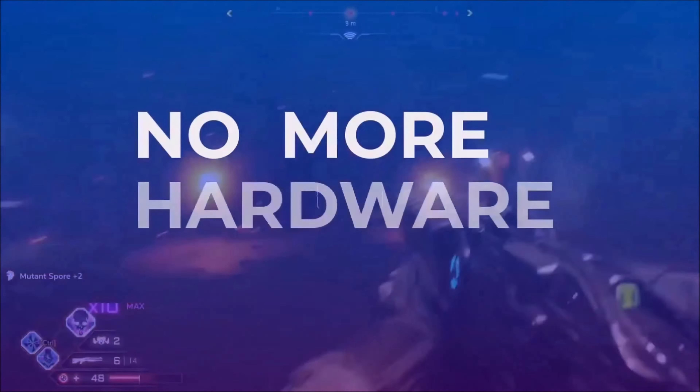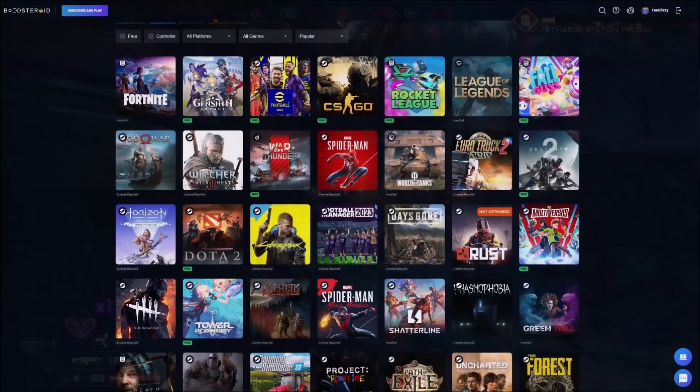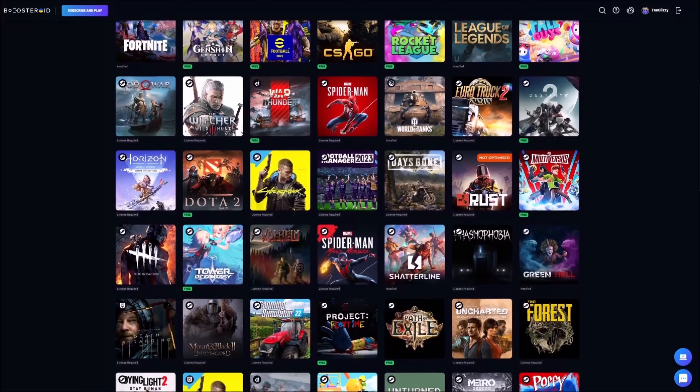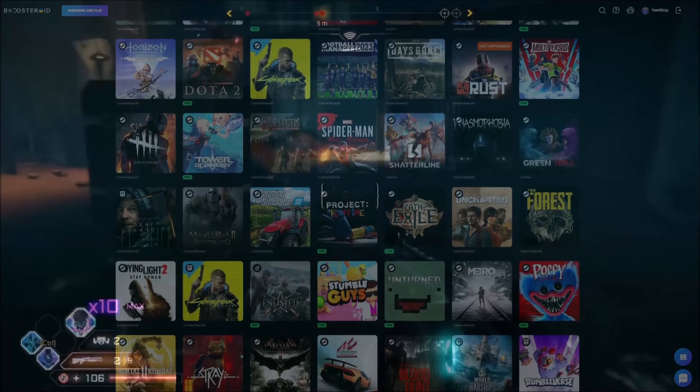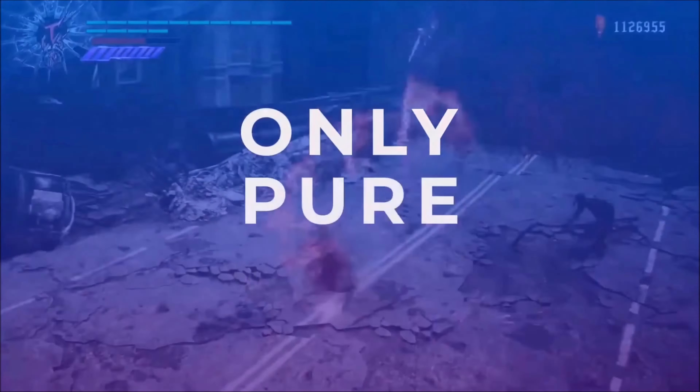If you own games on any of these platforms, you can download them for free to your Boosteroid account and start gaming right away. Boosteroid supports many triple-A games such as Destiny 2, GTA 5, Modern Warfare 2, and many more. You can get signed up to Boosteroid right now by following the link in the description.